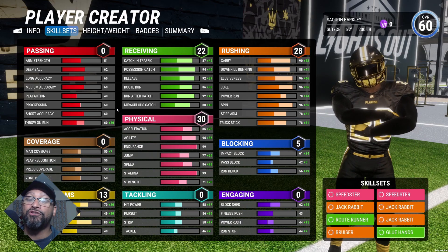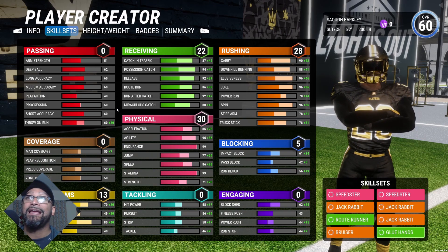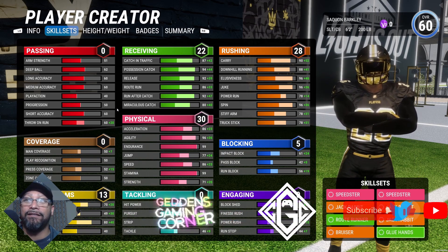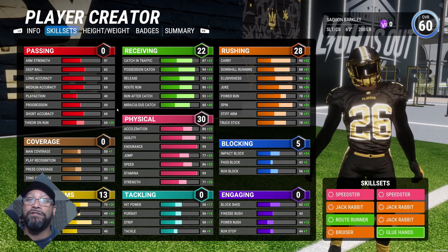This opens up the build so much. You got 22 badge points for receiving, 30 for physicals, and 28 badge points for your rushing badges — it's sickening. Also, you have 13 for special teams and 5 badge points for blocking.